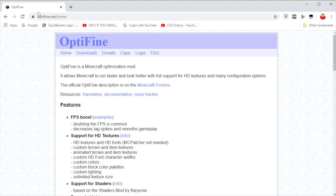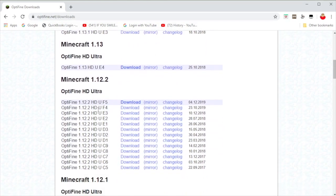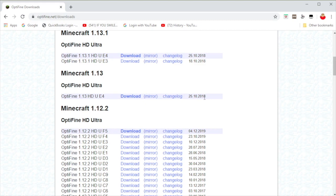Make sure you go to Optifine.net, because there is a scam website which almost got a virus on my PC, if you just search up Optifine. I'll put the link in the description. I already have it downloaded, but if you were to download it for 1.12 for 2b2t — it's probably all the 2b2t players downloading it. So when you're going to download it, don't click download, click Mirror, even though I already downloaded it.